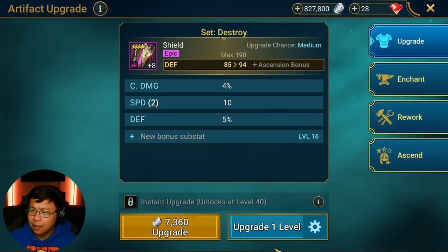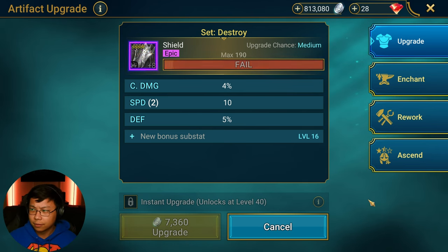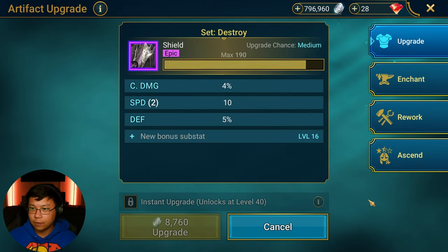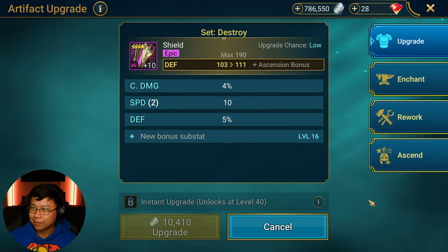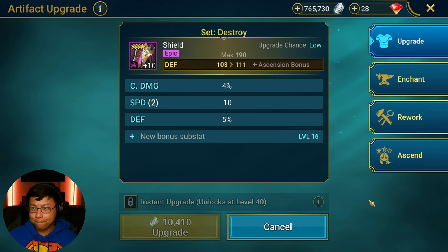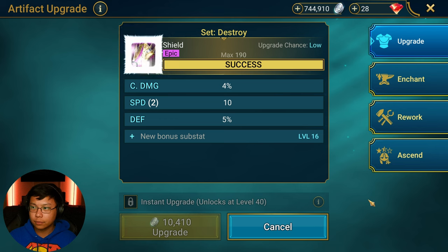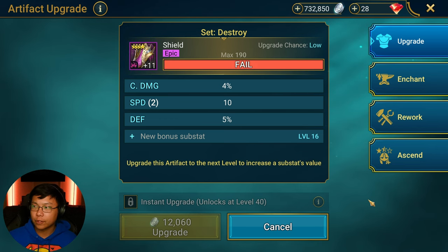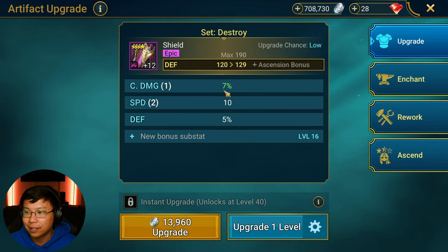Speed is what we want. I do want some crit damage, I would like to ignore defense — my preference is leaning more towards crit damage and speed here. We got double speed. Please give us speed. If you don't roll triple on speed, that's un-American. Triple, triple, triple — okay, we'll take a little more crit damage.